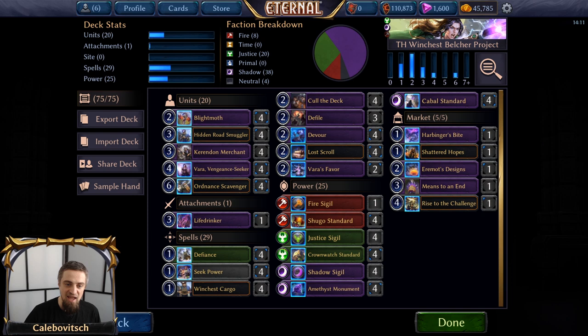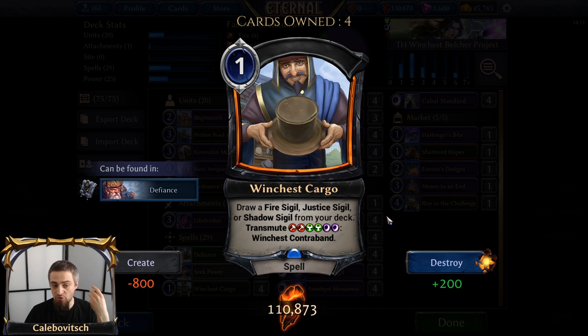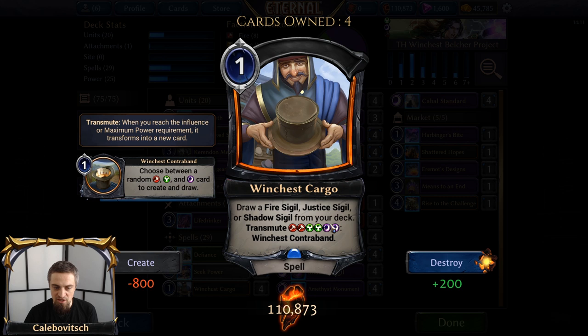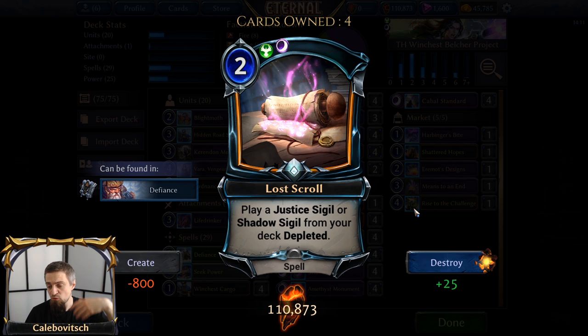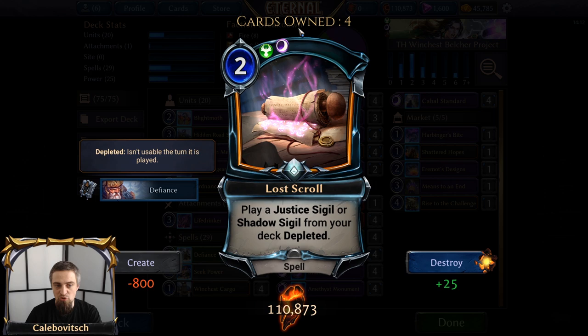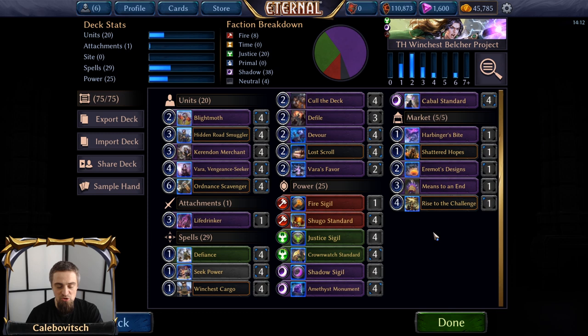What we are doing here is having a lot of cards that get sigils from your deck, like four copies of Seek Power — draw a sigil of your choice from your deck — four copies of Winchest Cargo — draw a Fire, Justice, or Shadow sigil from your deck — and we are running all three with transmute. When you have two of each influence, you transmute into Winchest Contraband, which is not a great card, but it's an alternative. You also have four copies of Lost Scroll — play Justice Sigil or Shadow Sigil from your deck Depleted — and two copies of Vara's Favor, the two-cost Shadow spell with lifesteal that deals one damage and draws a Shadow sigil. So we have 14 different ways of grabbing sigils from your deck, though not many of them draw your Fire sigil.